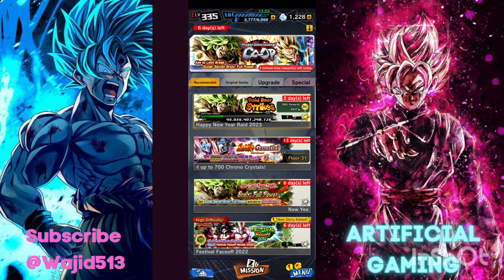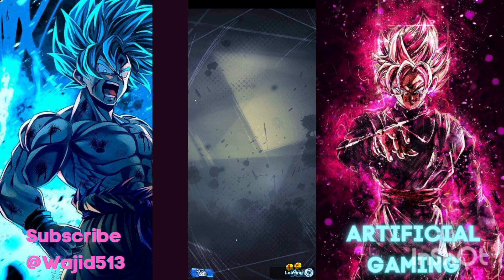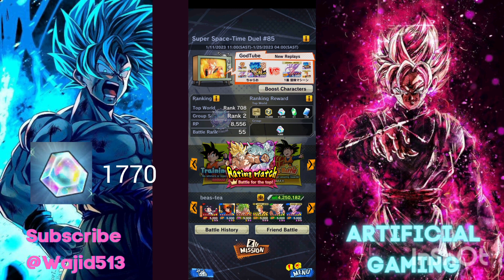Another form of Chrono Crystals you can get is from PvP. We currently don't have a double PvP season — it's only a regular season — so the amount of gems anyone would be able to get is between 800 and 1,000. The minimum you should receive is 800 and the maximum is 1,000, as long as you stay in the top 10,000, which is quite simple to do. I have a video about that linked in the description. For argument's sake, I'll add another 1,000 from PvP when it resets.